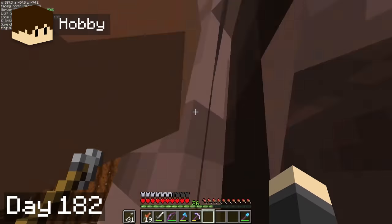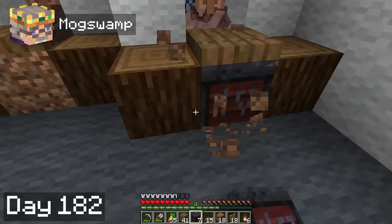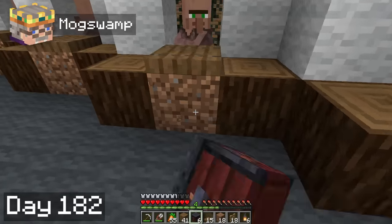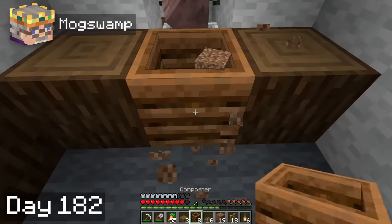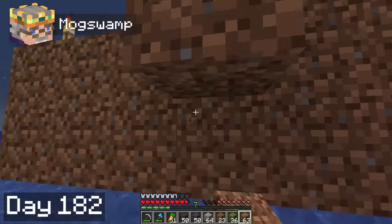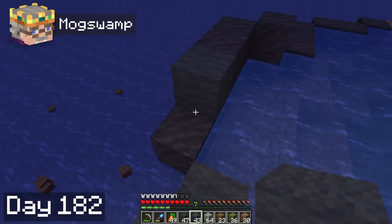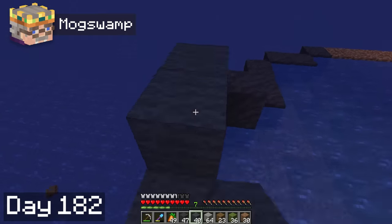By day 82, he was ready to move villagers in and get the farms running. He got one of the two farms completely finished up. Meanwhile, I ran around getting workstations so that all of our villagers would be employed — Hobbie and I have 0% unemployment. Afterwards, I started the last major project I wanted to complete before 200 days: I want to transform our boring fish farm into a scenic pond complete with a waterfall.